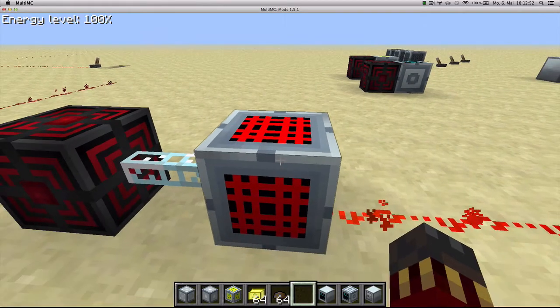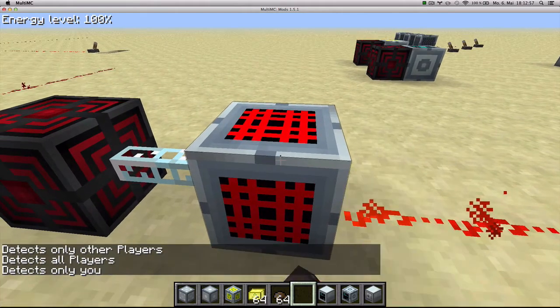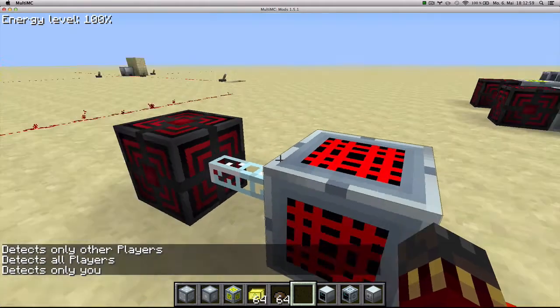You can right click it to change how it's going to work — you can set it to detect all players, only other players, or only you. It also requires energy to operate.